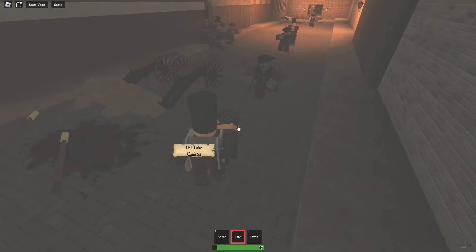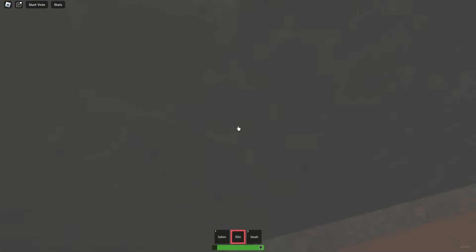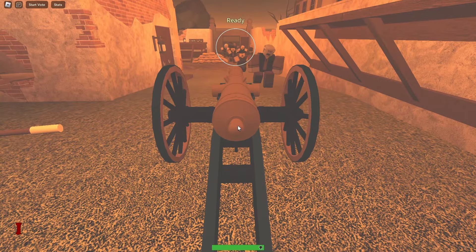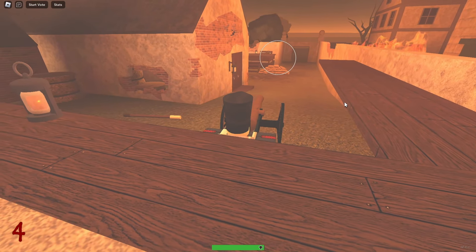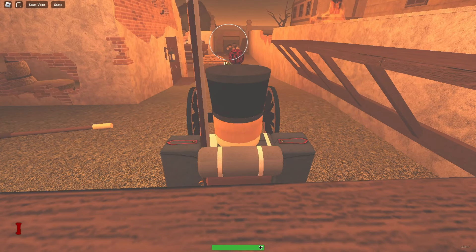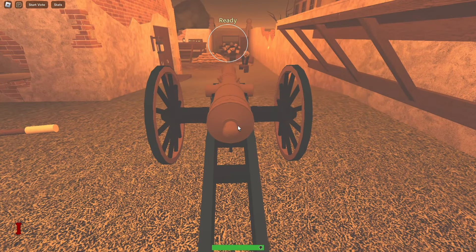For tip number 4, I have a useful strategy when dealing with hordes of zombies. Instead of using round shot, try using canister rounds. They have certain advantages in this situation — canister rounds are easier to handle when facing a large group of zombies and their spread allows for more precise targeting. So load up your canister rounds and take down those undead foes like a pro.